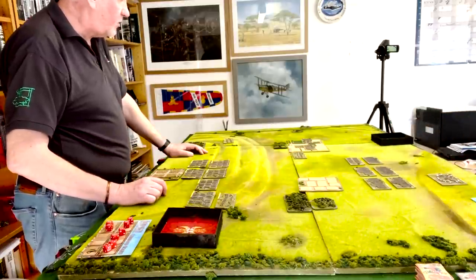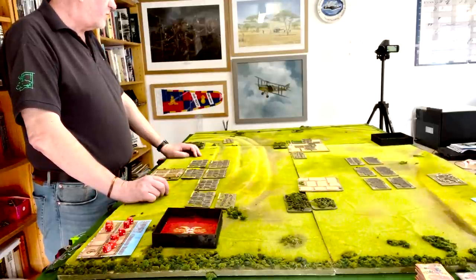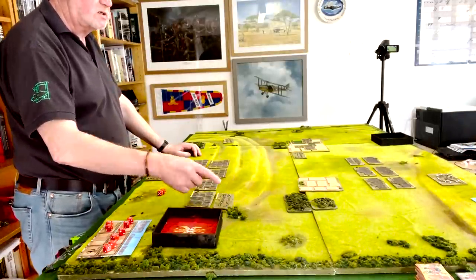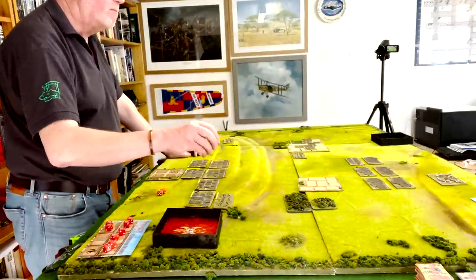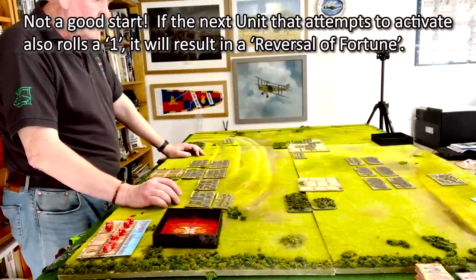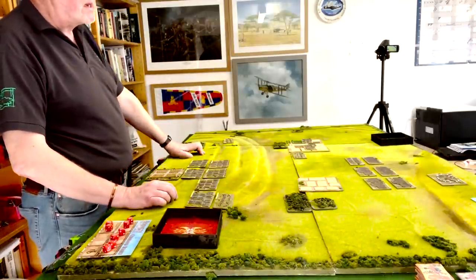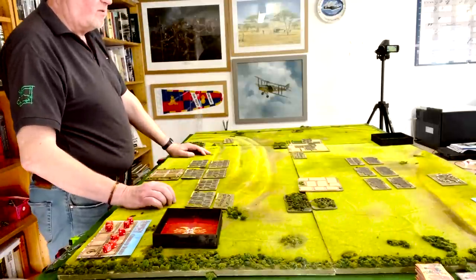I'm going to ignore the cavalry with my own for now because mine have the advantage of being uphill. Instead, I'll start by moving my Numidian skirmishers in front of the 10th Legion. I rolled a one - rolling a one means your unit hasn't yet received their orders or hasn't managed to activate them quickly, so unfortunately they can't move. The Numidians are going 'what?' - their Latin is a bit pigeon Latin, they're still on the primer.